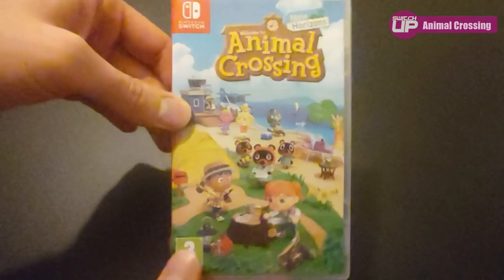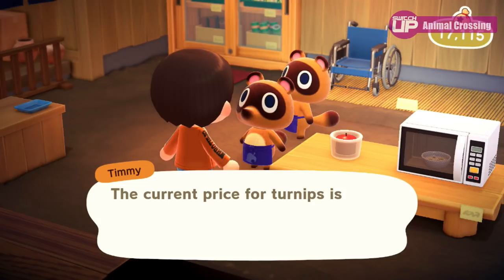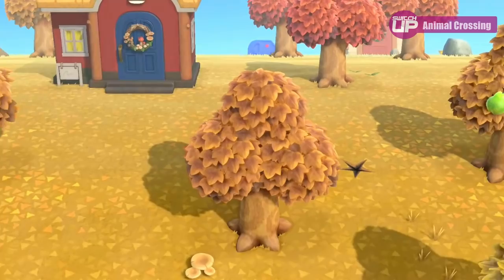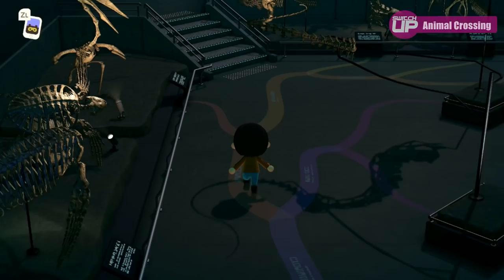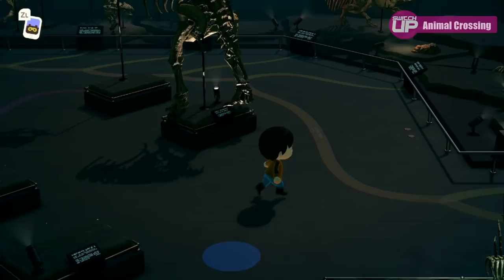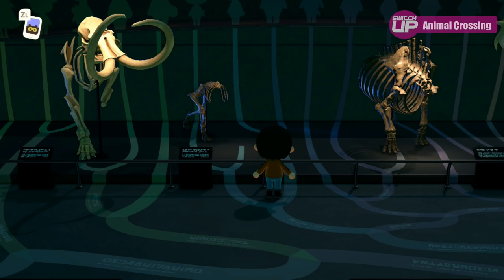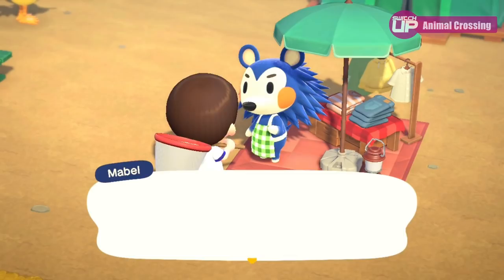I named my island Summer Isle in reference to one of my favourite films, The Wicker Man — the original with Christopher Lee and Edward Woodward, not the ridiculous remake with Nicholas Cage. I'm about 10 hours in, I've built the museum and the first general store, and spent a lot of time digging up fossils. A viewer, Paul Moore Dip, left a comment with a Spurs shirt custom design code made by his other half — I haven't unlocked the Abel Sisters shop yet, but I'll be using that as soon as I do.